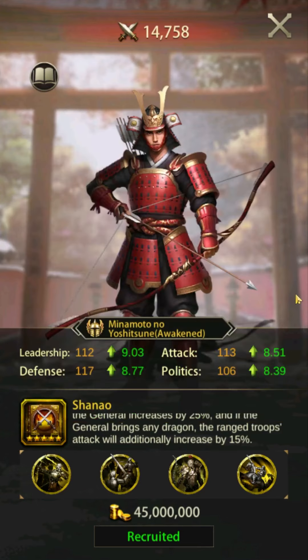Overall, Minamoto isn't a bad free-to-play choice and I wouldn't drop him and run to one of the others if you've already invested heavily into him. If you're just starting out though, you might want to consider one of the top two instead. Minamoto no Yoshitsune is available in the tavern.